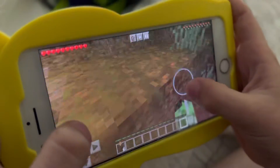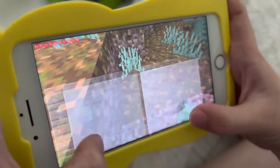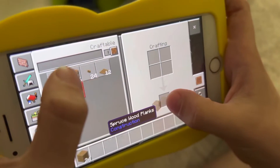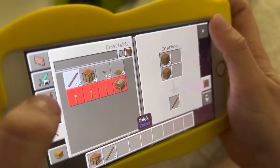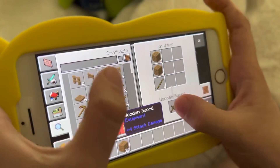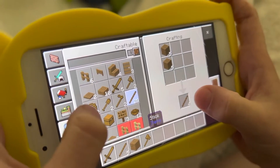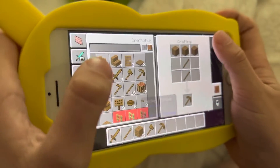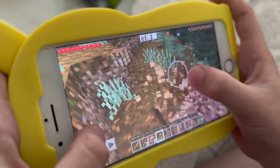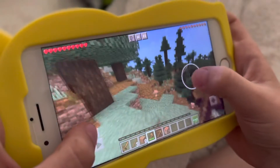This looks like enough wood. We're going to make a sword, an axe, and a pickaxe, and start trying to get out of this biome because this isn't really a good biome.